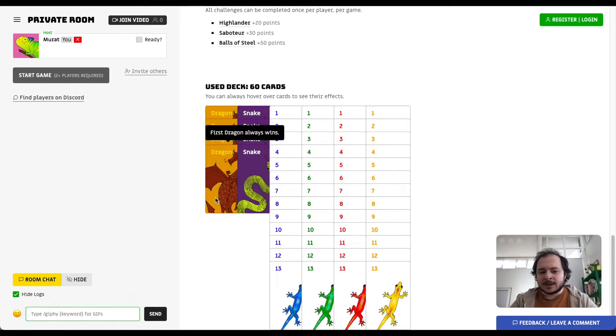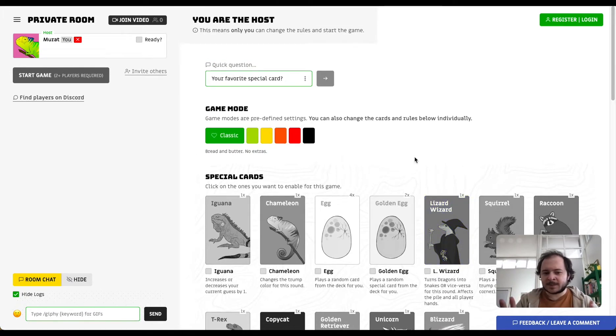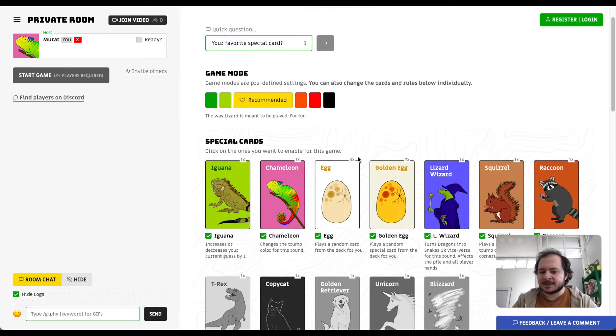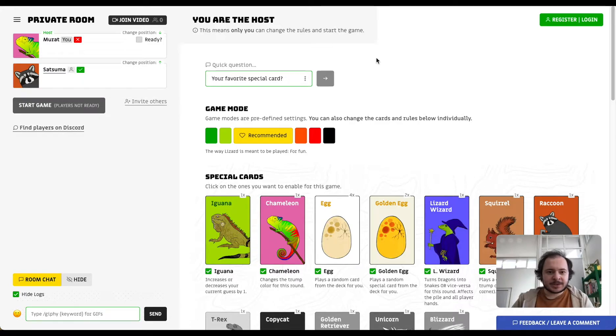Dragons and snakes are always included — four of each. The dragon is the most powerful card; the first dragon played onto the pile always wins. Snakes never win and are useful when you've already won the amount you announced and don't want to win anymore. There are also 13 cards of each of the four colors. I'm going to choose the recommended setting which enables the special cards, so let's get started.